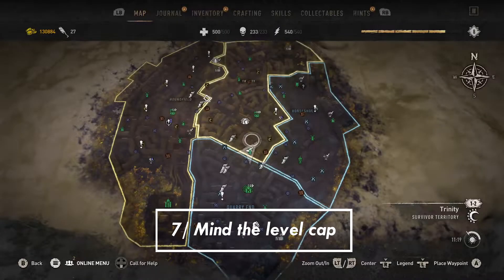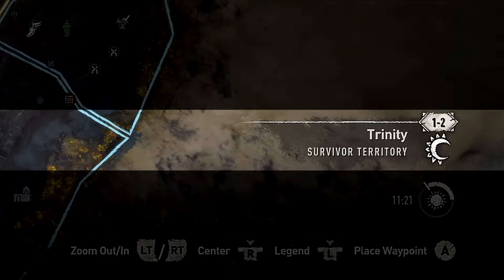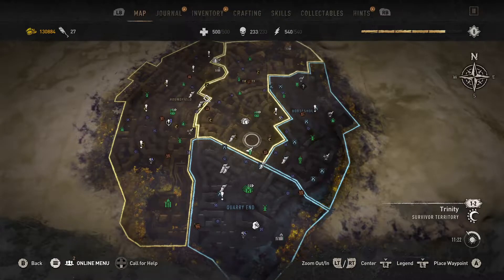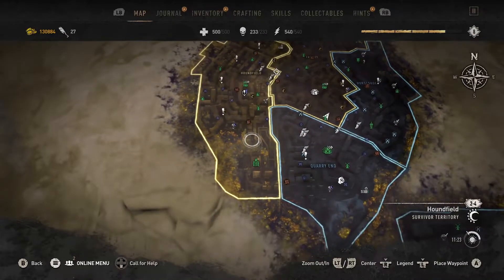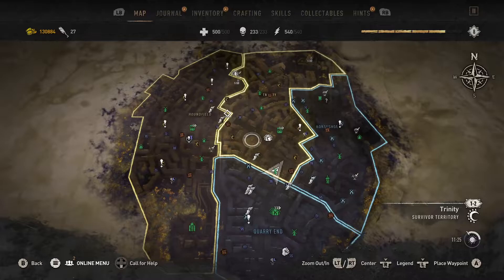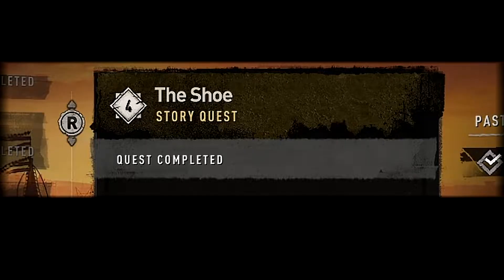Tip number 7: on your map, look at the bottom right-hand corner and you'll see two numbers — that is the level cap for the area you're currently in. You might be having a hard time in a certain area because the level is higher than you currently are. That doesn't mean you should stay away entirely — it just means you'll need to spend more time figuring out how to approach it. Story missions will also have a level cap showing the best recommended level.